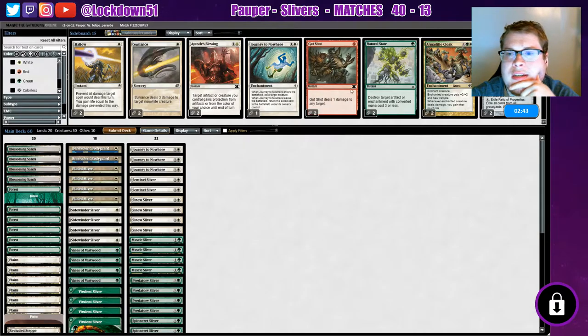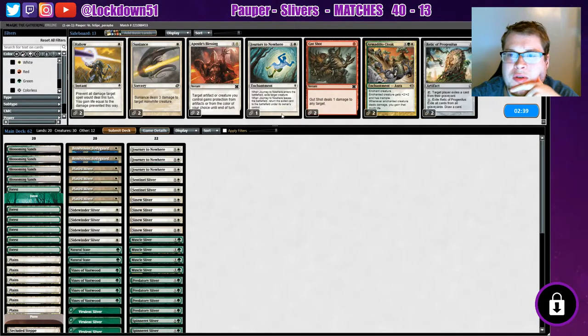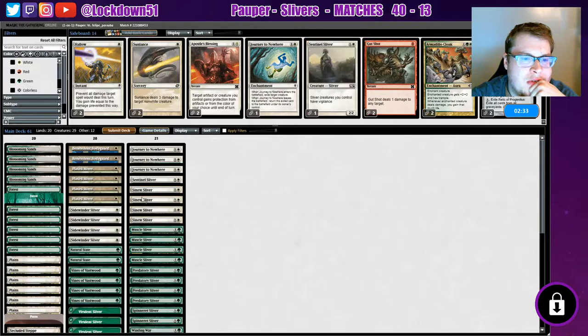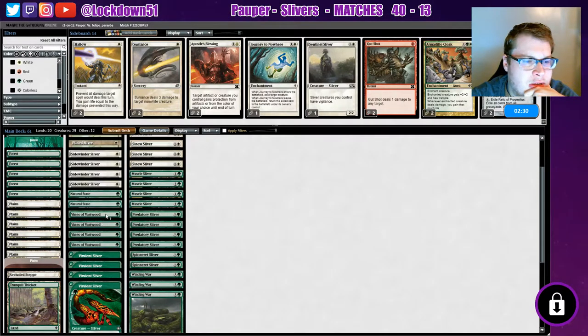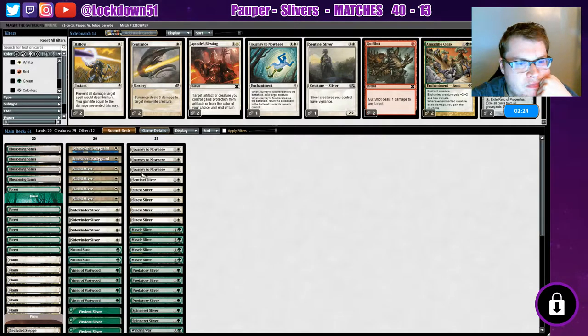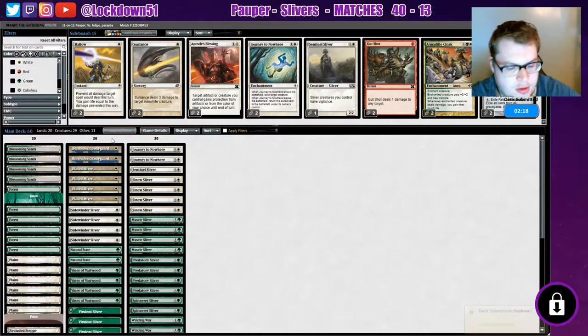I guess I could throw in some Natural States. Take out Sentinel and maybe one Vines. Don't want to leave anything else - actually we can cut back on a Journey too. Yeah, let's run it out like that.